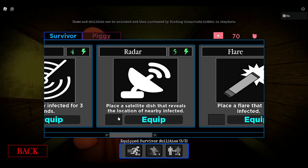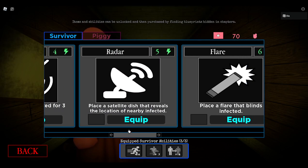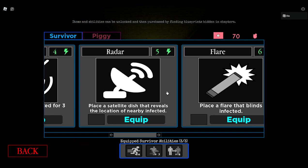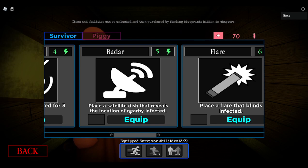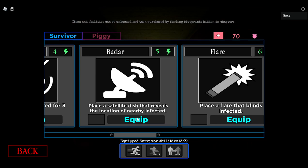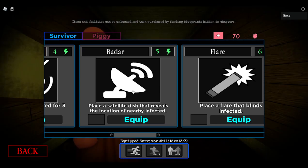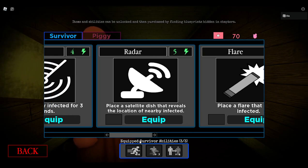Next, in sixth place, is radar. Five energy, so it's not that bad, but it's still consuming. With the radar, you place a little satellite and it reveals the location of nearby infected. But according to Eclipse, it disappears once they get away from it. So that ain't too good. Would not recommend.